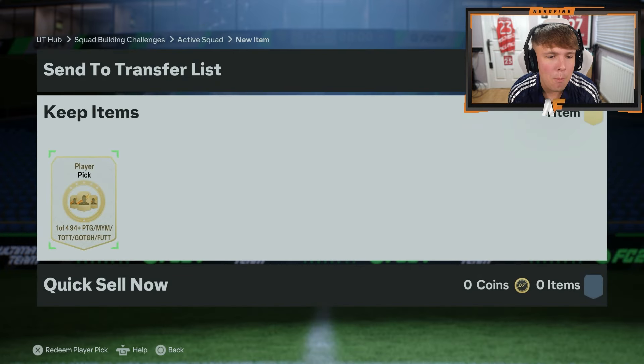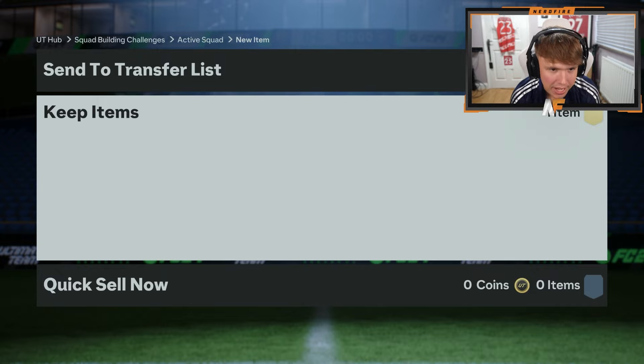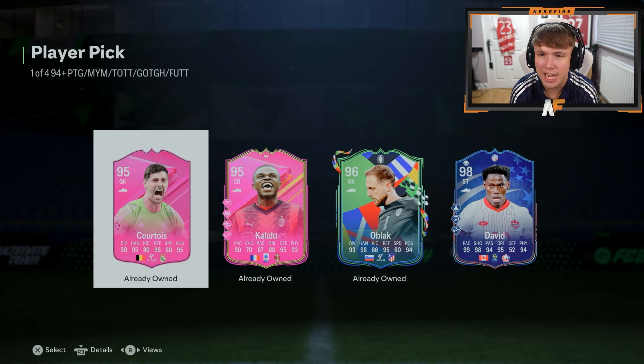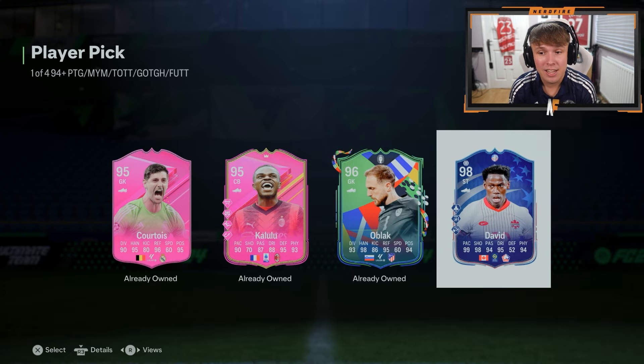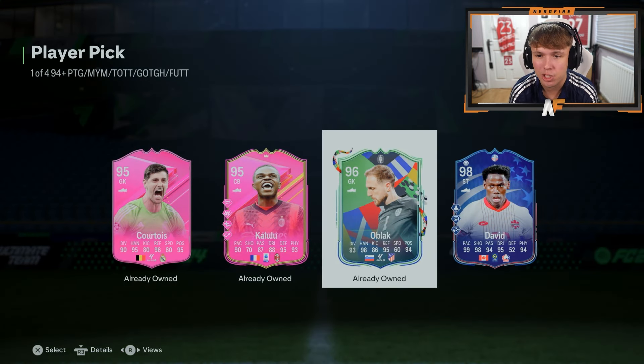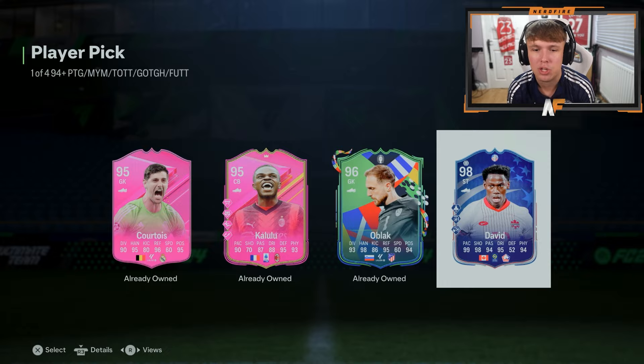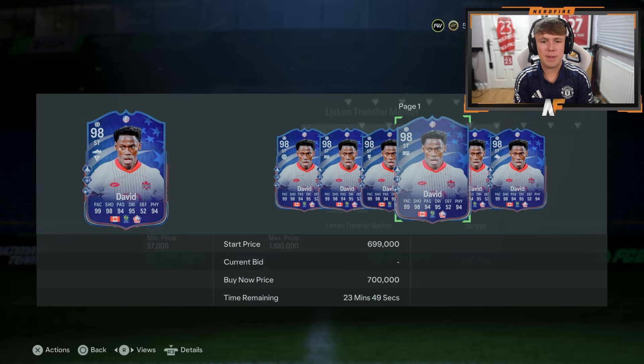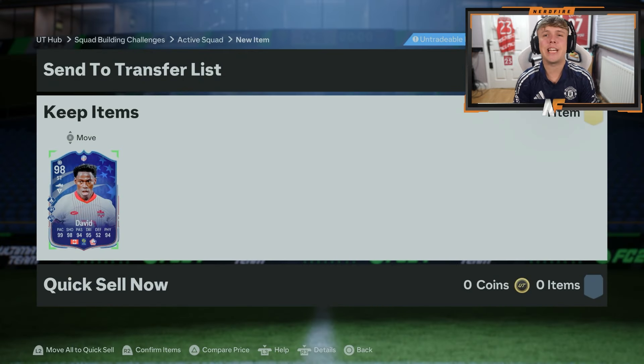They have a 94 plus player pick — can we get a mega player I could chuck into my team? Oh, Jonathan David! This card is ridiculous, he's so good. Every time I come against him I get absolutely rinsed. He is very good. Still worth a lot of coins and there's a reason why — he's insane.